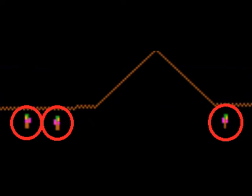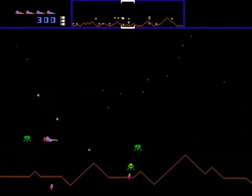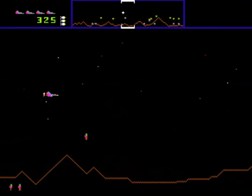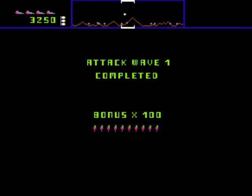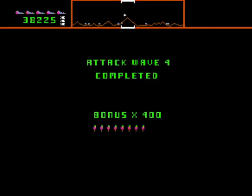Defender's mission is to protect the remaining humans stranded on the planet below. The game begins with 10 humans and they are replenished on every wave ending with a 5 or a 0. Humans can be destroyed by your laser fire as well as falling from too high a distance. You receive a bonus for every remaining human after each wave is complete — 100 points per human at the end of level 1, 200 points per human on level 2, and so on until you max out at 500 points per human.